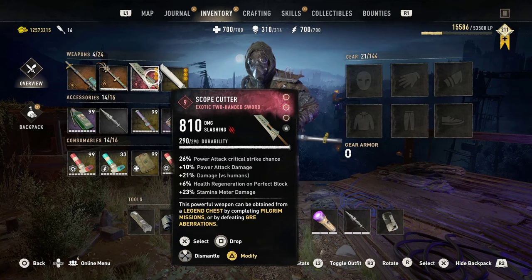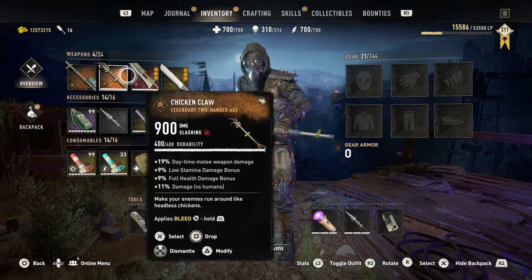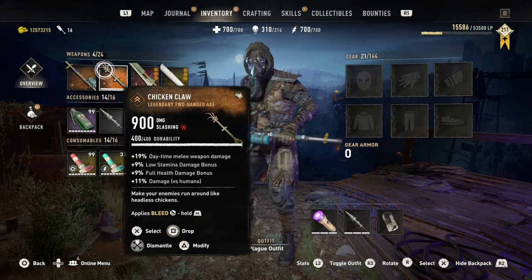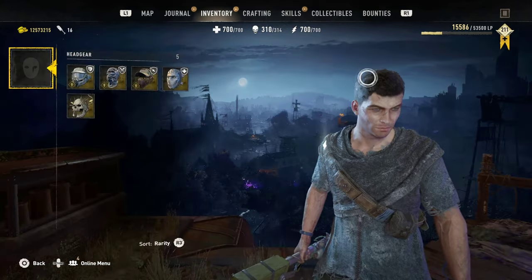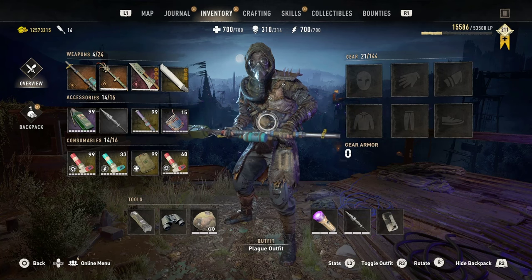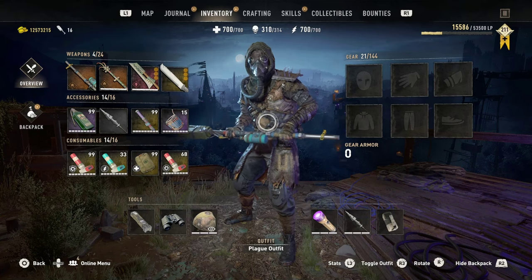So we'll take this military machete and compare it to the Scope Cutter at 810 damage, the Chicken Claw at 900 damage, and the Scorpio which does 2800 damage per shot. On paper, these should destroy the military machete. Also, just to make things fair, I've taken all my gear off — the outfit I'm wearing is fully cosmetic and gives no buffs. Let's head over to a GRE anomaly site since they have health bars so you can physically see the damage.